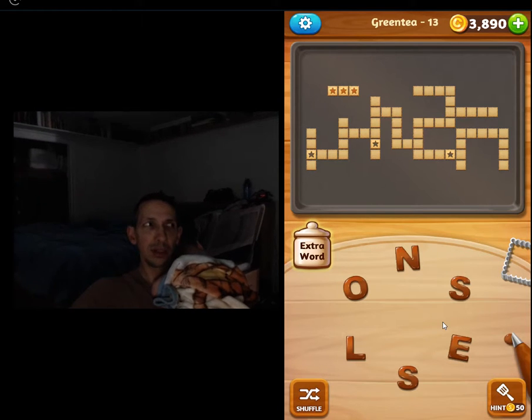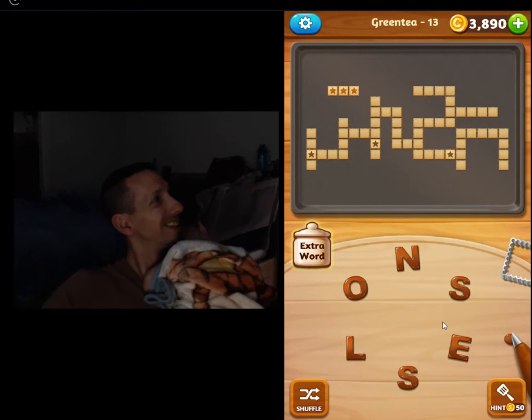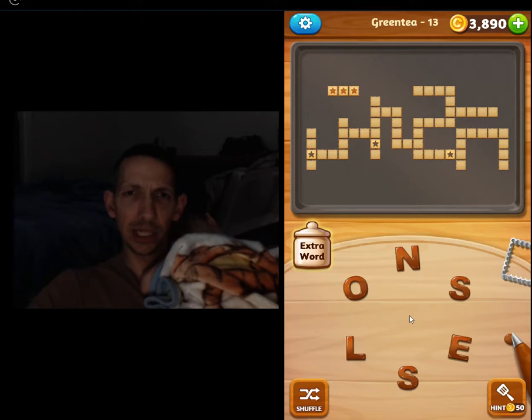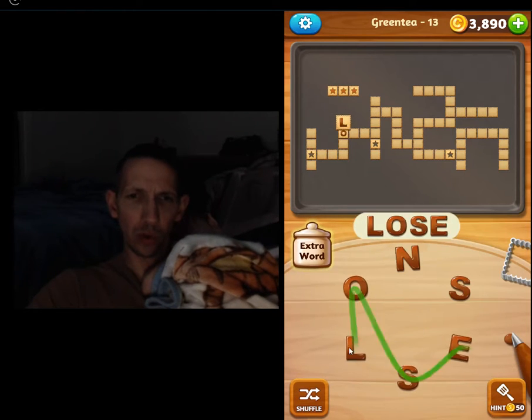Hello everyone, welcome back. More Word Cookies Cross — Talented Package, Green Tea, Level 13. Here we go. Lose, loses.